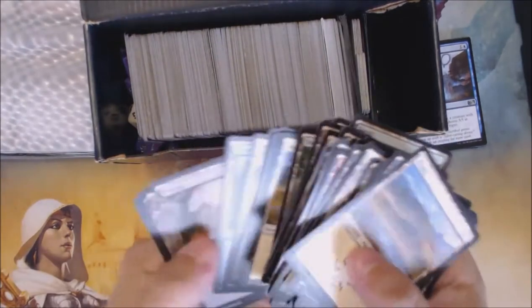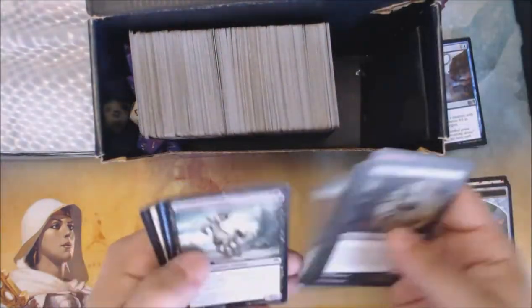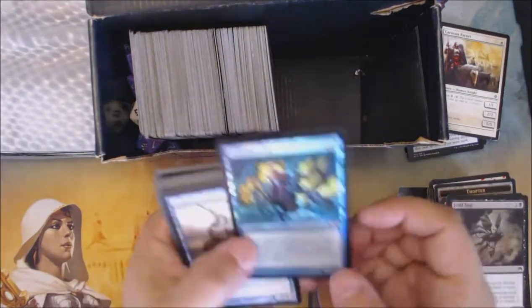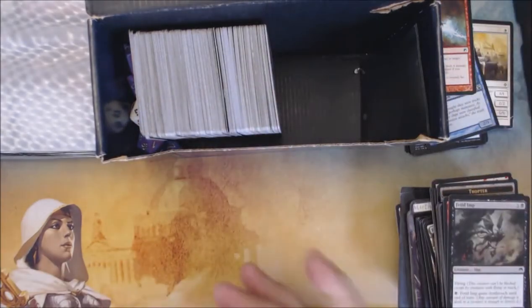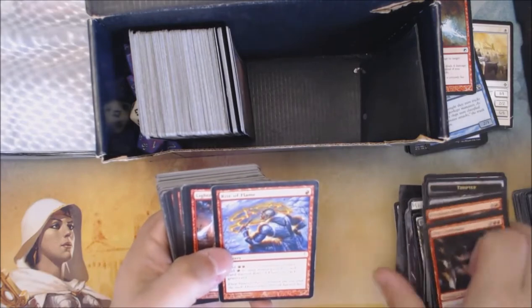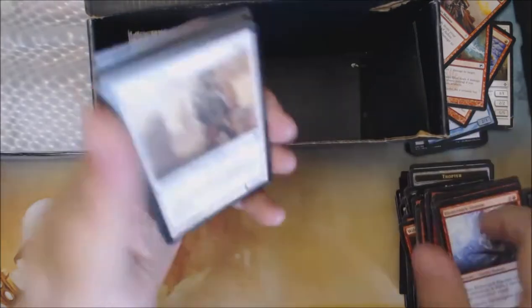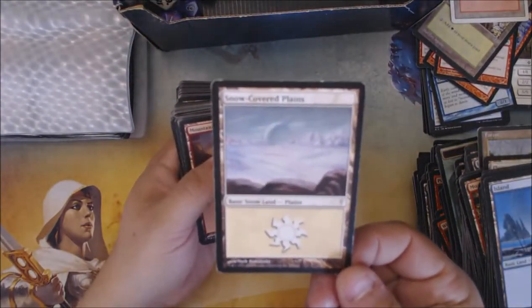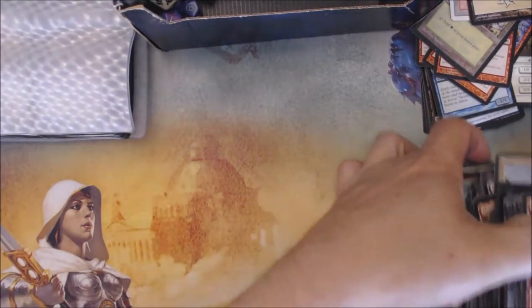Alright, on to box number two. Barring the glare in the back there, it looks like it's a lands box. There's a heavily played Galvanic Blast. A Rite of Flame. Another Galvanic Blast. Definitely some well-loved cards here. I got a Snow-Covered Plains from Cold Snap. So this box was mostly lands, and I got some dice in there and a couple of cards out of it.